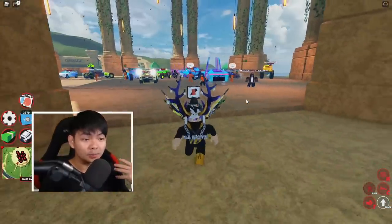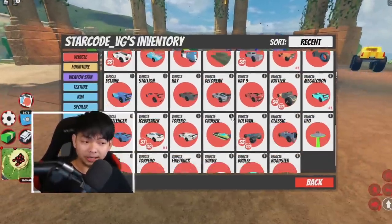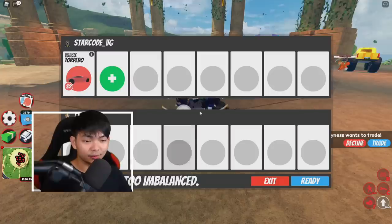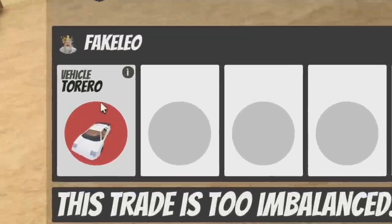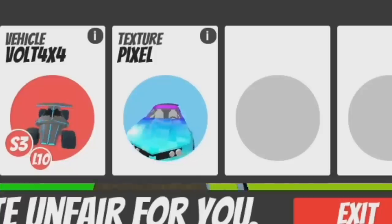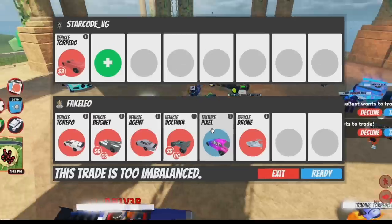Today's video is going to be interesting — I want to see what people will trade for a torpedo. I'm going to offer the first person a torpedo and see what I get back. He's going to give me a Toriro for a torpedo, plus a Big Net and an Agent car. People are giving me every single car in the game! They even gave me a pixel skin — so for a torpedo you can get Toriro, Big Net, Agent, Volt 4x4, and a pixel skin.